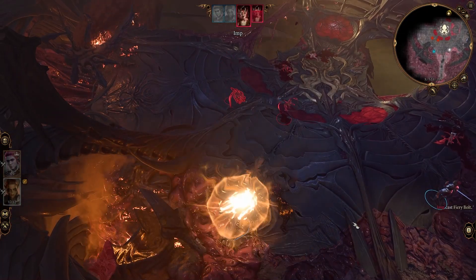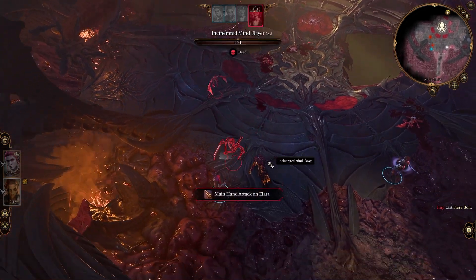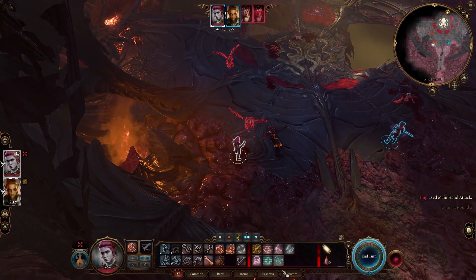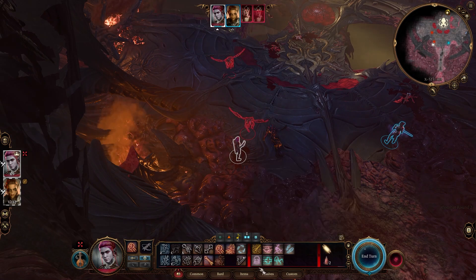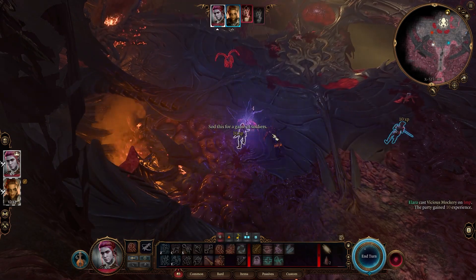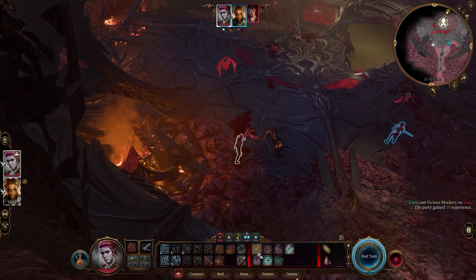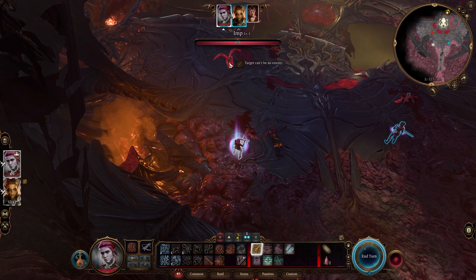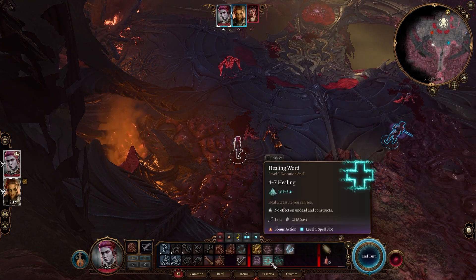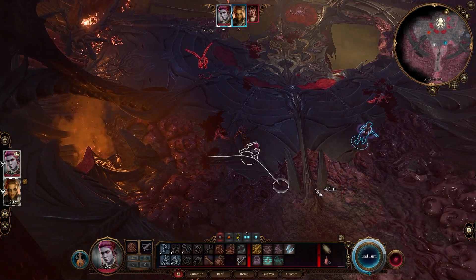Oh, you missed. Bloody imp. Oh, that one actually hurt me. So what can I do here? I can vicious mockery you. And now you're dead — lovely. And just look at a quick Bardic Inspiration — invalid target. Oh, it's already been Bardic Inspired. I don't need to do that one — that's fine. I'll leave that as it is, I'll just stand over here.